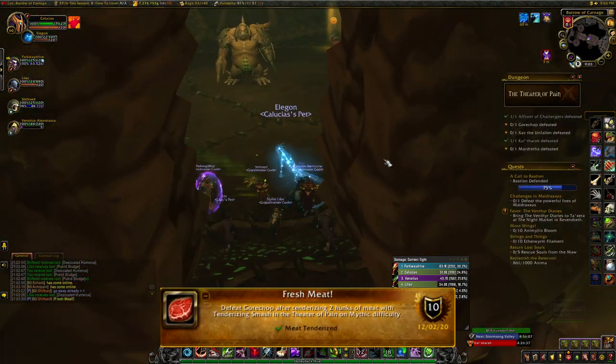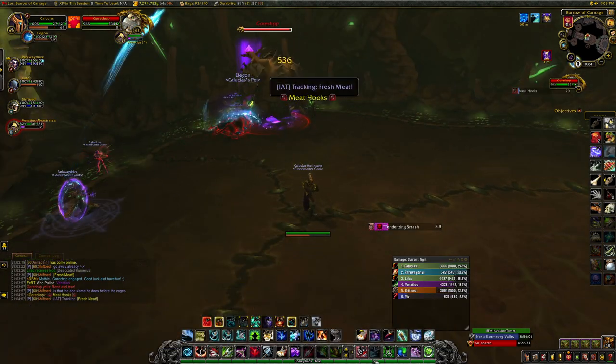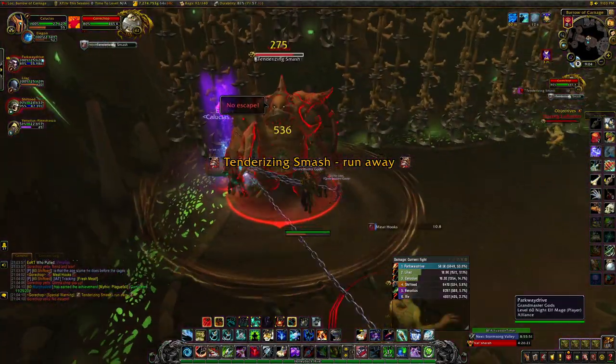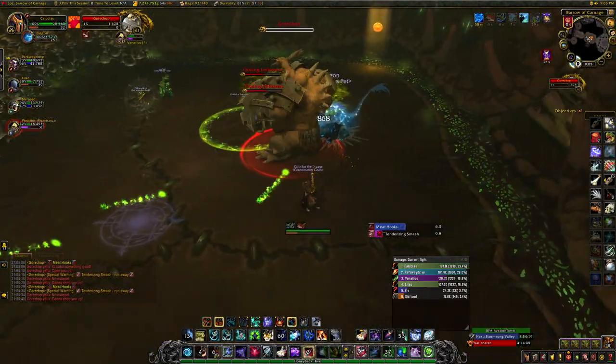The next achievement is Fresh Meat, which is off Gorechop. Before the boss is pulled you can see two meat piles at opposite corners of the room. The boss needs to be dragged over them and you just have to wait for him to cast his Tenderizing Smash, which is a big brown circle. He'll destroy the meat pile — bring him over to the second one and do the same thing. Kill Gorechop for your achievement.